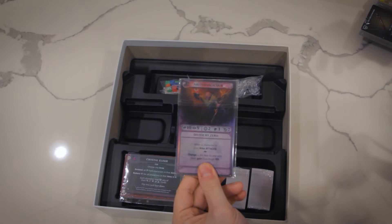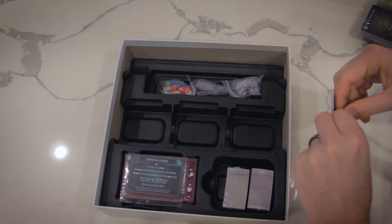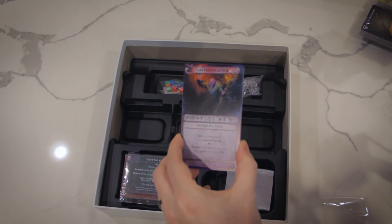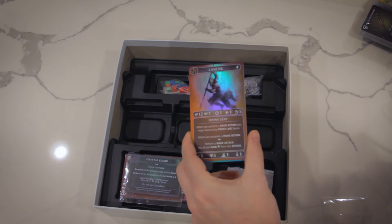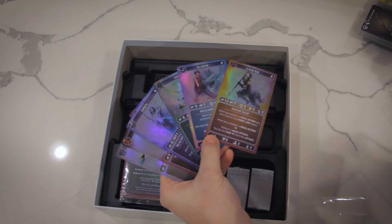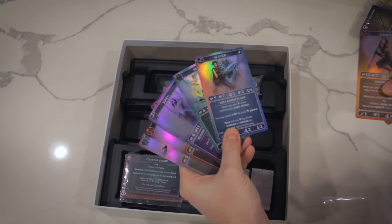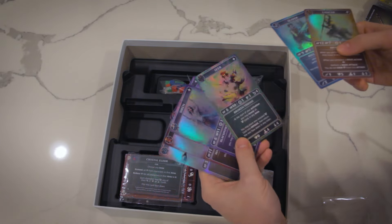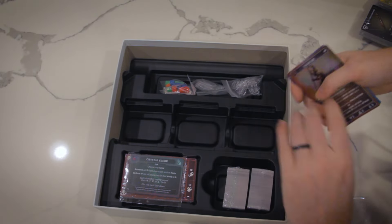Here are our foil character cards — these are deluxe edition exclusive, so you won't see these in the standard edition. We are just over the moon on how they came out. Here's our guy, the Lancer — you can see the light is really showing off how good he looks. What we really like about these foil cards is that we spot foiled them so that the background is nice and shiny, but down here the text isn't foiled, so you have no legibility lost. We're just thrilled with how these came out — as a premium component, all the splatters and the artwork in general ended up looking top notch.